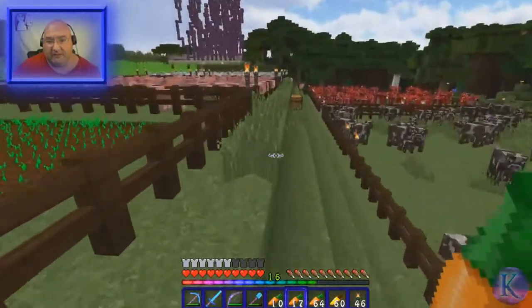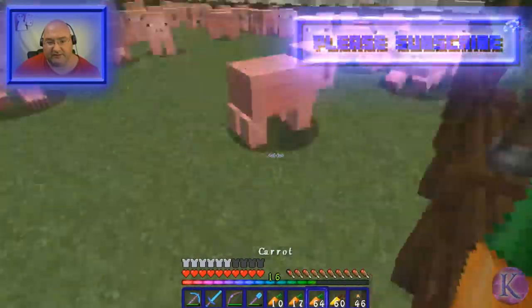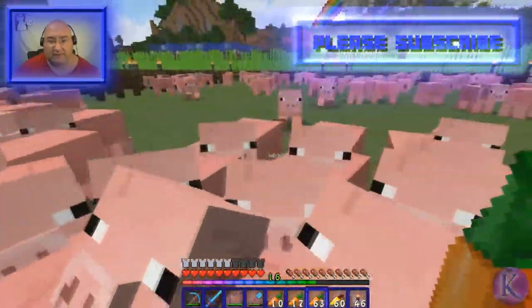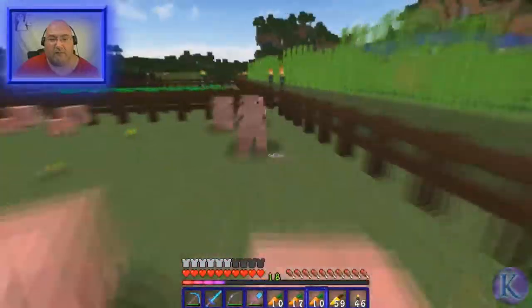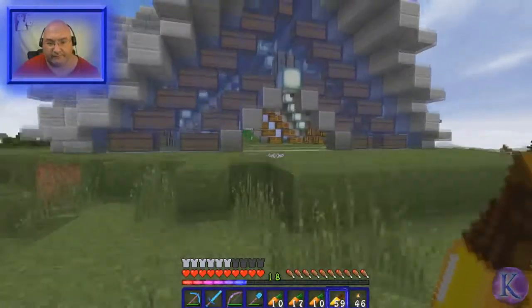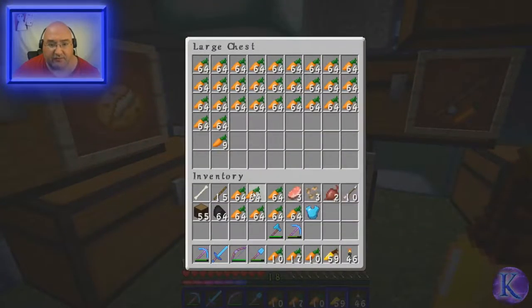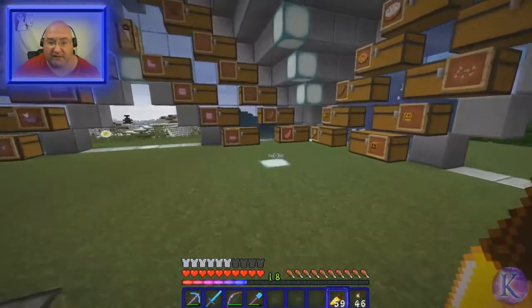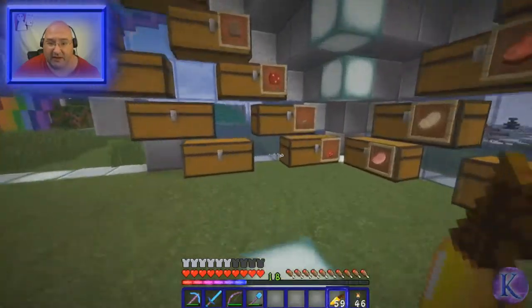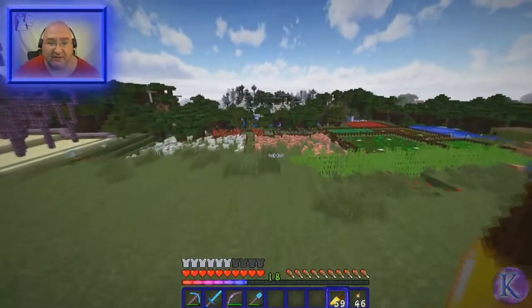Other than bunnies, who else eats carrots? That's right, these little oinkers - the pigs. So if they eat more than a stack I kill them off. So where do I put the carrots? Here we go, carrots go right here. As you saw, the pigs did not eat a full stack. So next time I harvest I'm going to be killing all the pigs, all the sheep, all the cows, and all the mooshrooms because it seems like they'll all eat an extra stack.